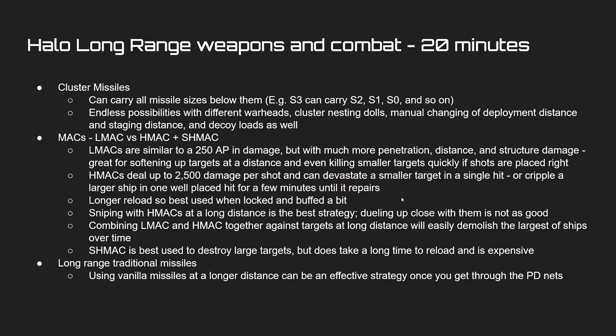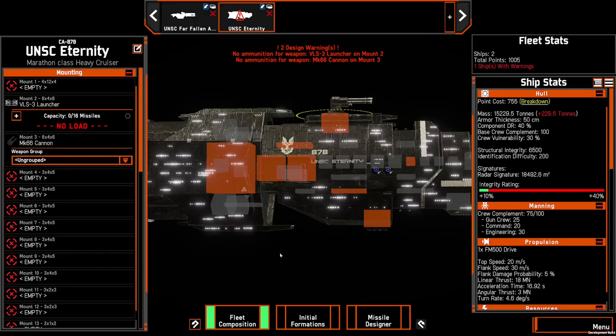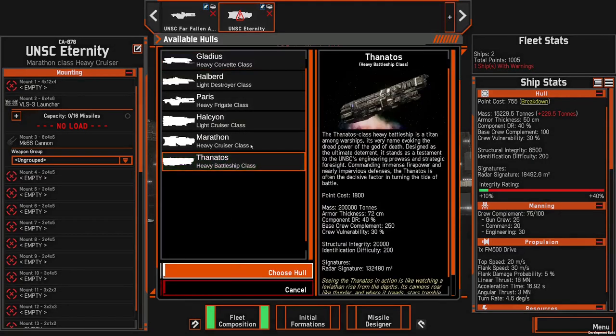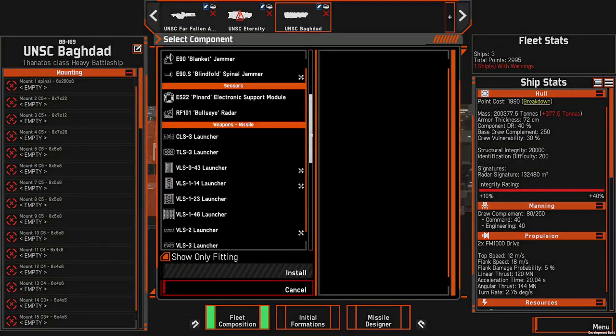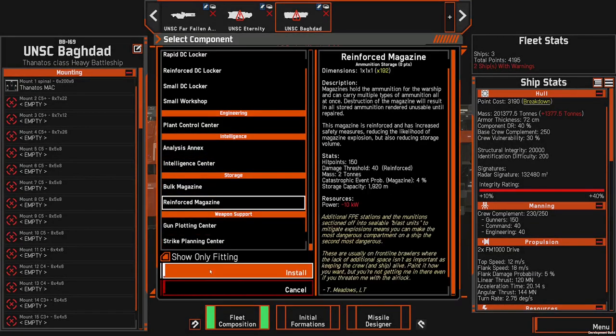The Super Heavy MAC — or S-MAC — which is the funnest thing to say, is going to destroy large targets. It's only used on the Thanatos with the Thanatos-specific MAC mount. It has a really long reload time and is very expensive, but it does I think 5,000 damage per shot. Let's double check — essentially you can take out any ship ever besides massive modded ships with one volley.